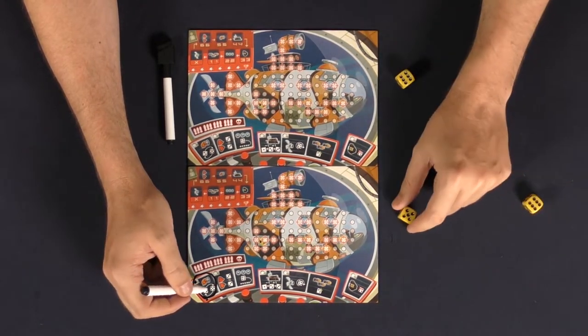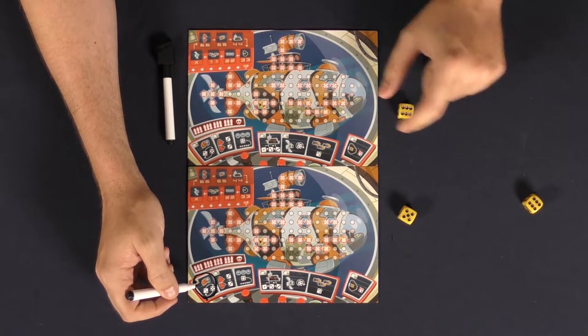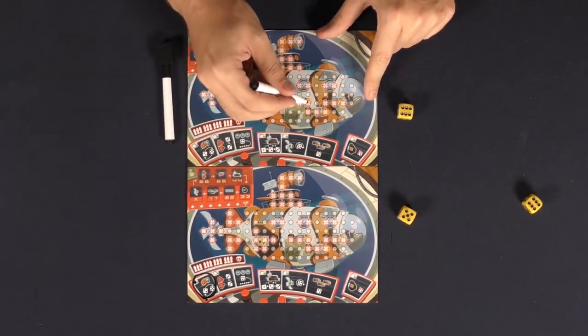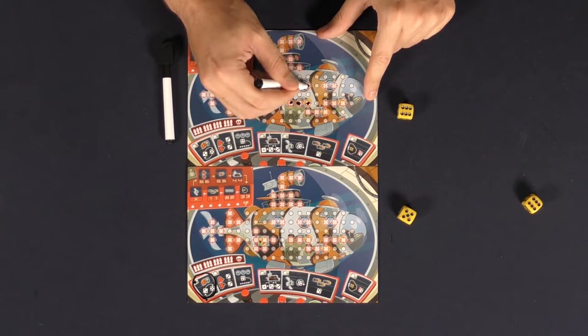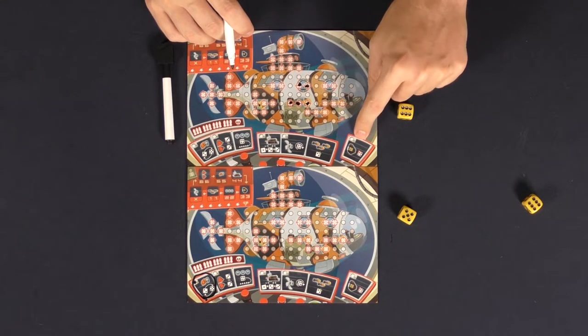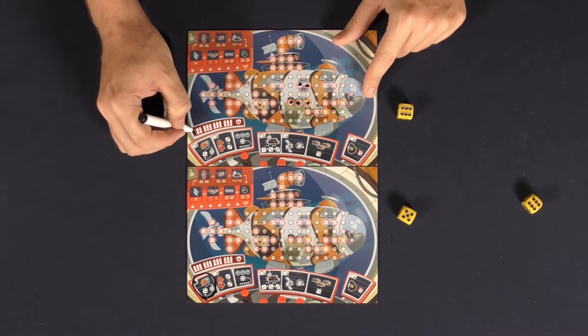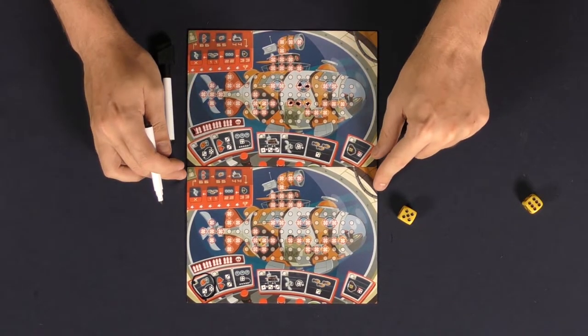And maybe this player doesn't want to activate an ability — they could just go ahead and mark these spaces off on their board. But because they cannot remove a pip like they normally would be able to from this area, since it's not activated, they would have to take a singular damage from their ship. Another way you can lose is if all the damage markers here go to the little skull.